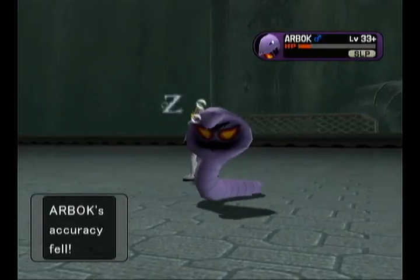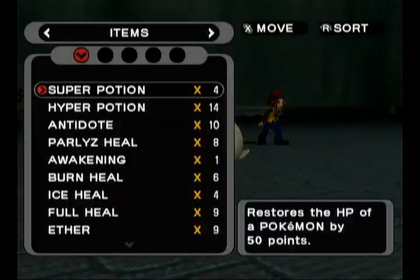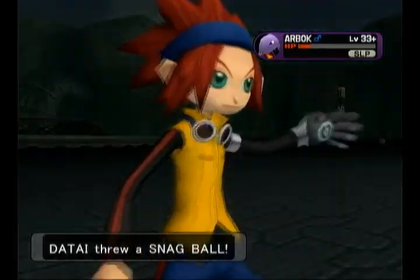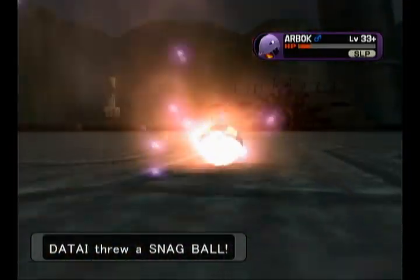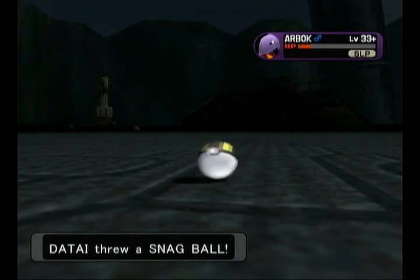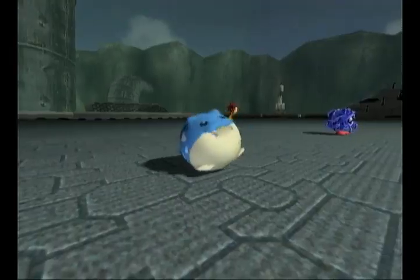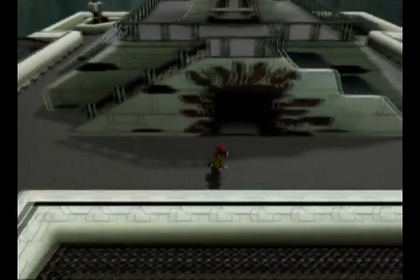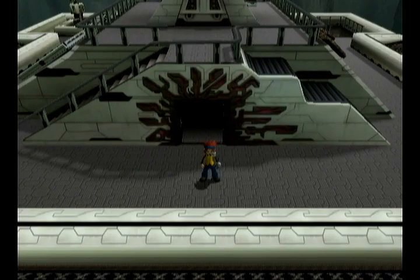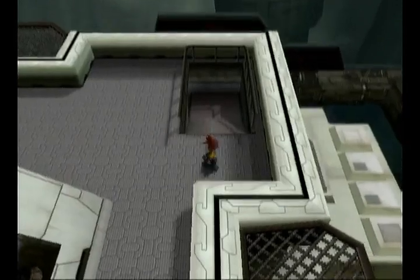We're good — fo-shizzle. Get that Ultra Ball in there, Sleep Powder just in case it fails and wakes up. Gotcha! We only have two more Shadow Pokemon to go in this area, and they are both in the boss. So we're making good progress. I'm not sure what's through here, but I definitely want to go back and heal first — I'll see you in a sec.